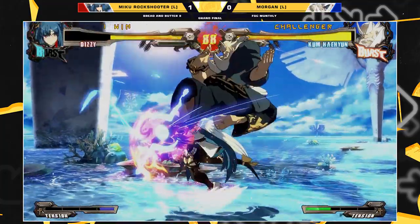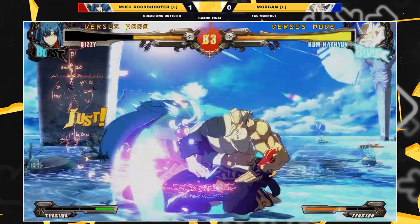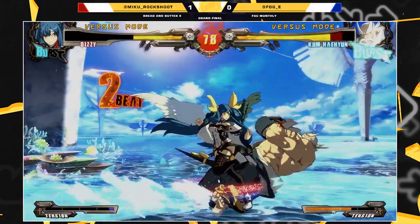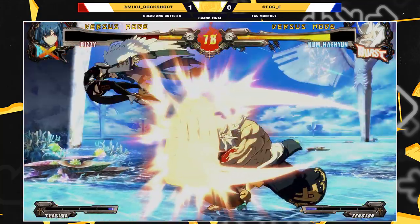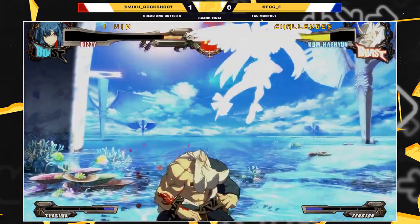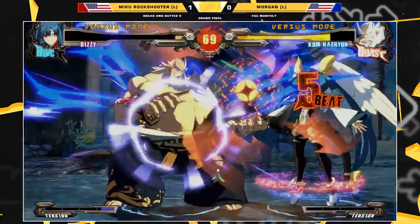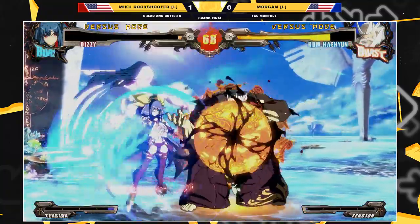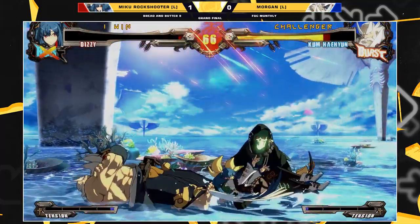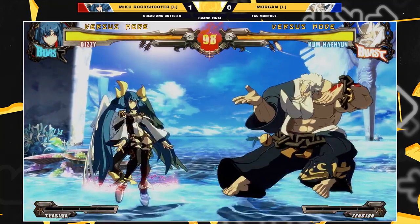Good burst out — didn't want to eat that knockdown. Wants to go back to neutral but gets clipped. I don't know what goes on when people just hit 2P and don't commit to following it up. It's like the scariest thing in the entire game — the discipline to confirm 1-2P. We're trying to look to chip him out here. I'm surprised Migu Rakshiru is willing to hit a button right there with the biggest projectile I've ever seen in his face.